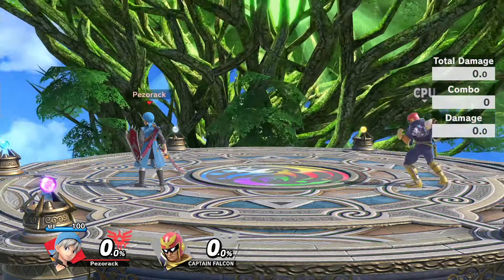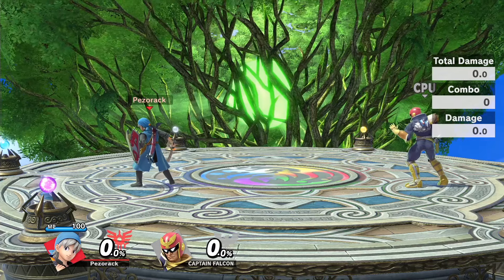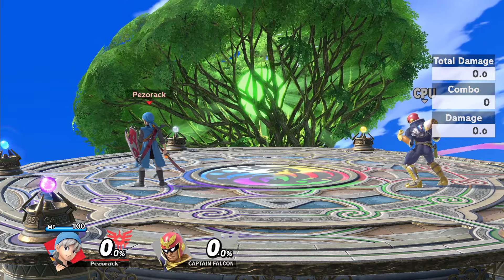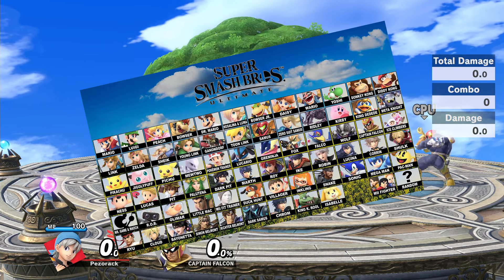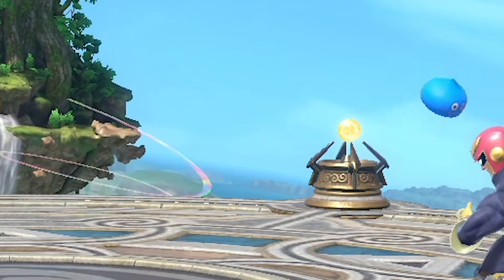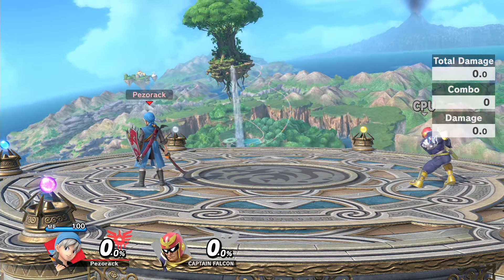The 4.0 update is here and with it came Hero from Dragon Quest. Just by looking at this character, Sakurai literally took Link, Pikachu, Ike, Samus, Cloud, Joker — you know what, just take the entire 76-character roster and press it into one single character. The final boss in story mode could easily be replaced with this new monster of a character. You might think I'm overreacting — no, just no.